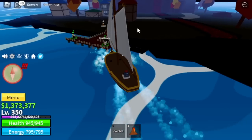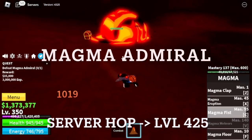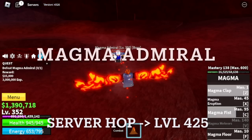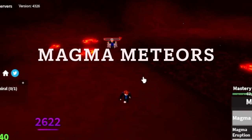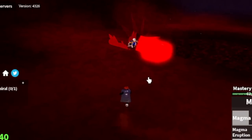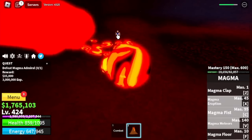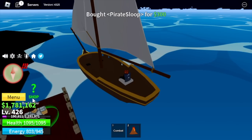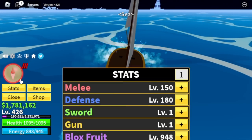After that, next island is the Magma Village. Our target is the Magma Admiral and we're gonna do server hop until you reach level 425. You're gonna unlock your V skill here — the Magma Meteors. Let's check it out: V skill, there you go. So at 425, let's check our stats: melee 150, defense 180, blocks fruits 948.